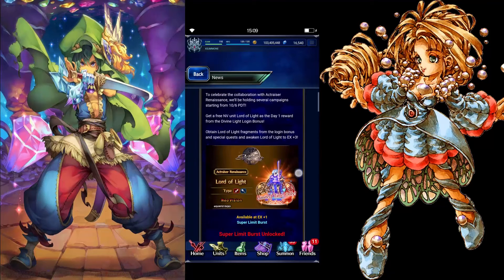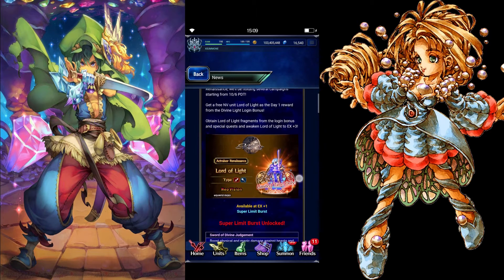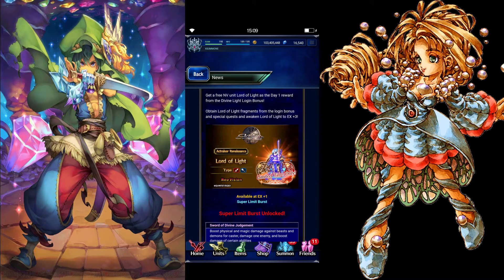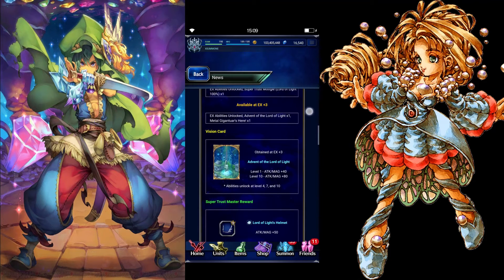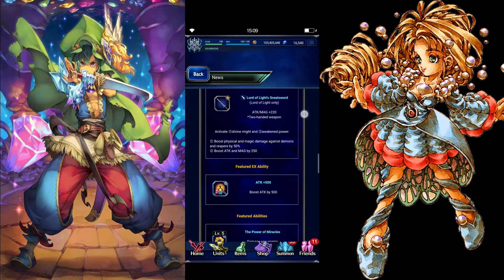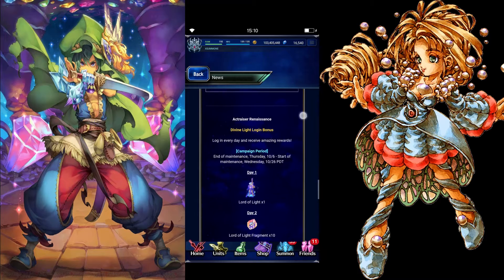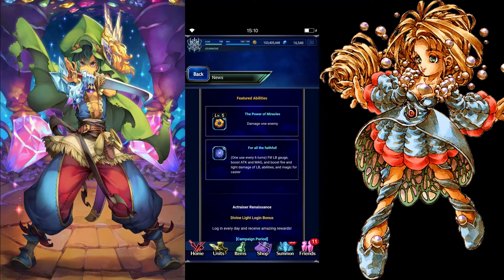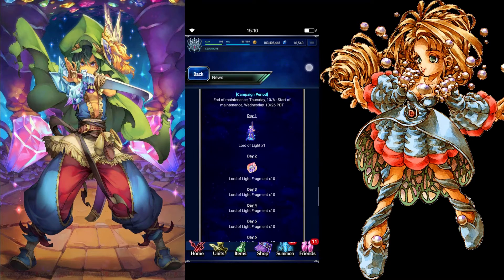We also have a new unit from the Act: Rise of Renaissance collaboration campaign. He is called the Lord of Lights, and he is a Neo Vision unit. He gets a great NV card as well — it's only attack and magic plus 80%, which is a bit unfortunate. He has a Lord of Lights Helmet, Lord of Lights Greatsword, attack plus 500, and an attack ability. 'For All the Faithful' fills LB, boosts attack and magic, and boosts fire and light damage ability magic for caster. We also get fragments for Lord of Lights.